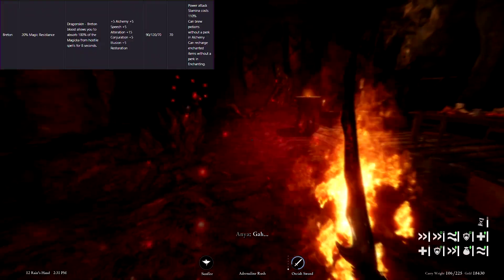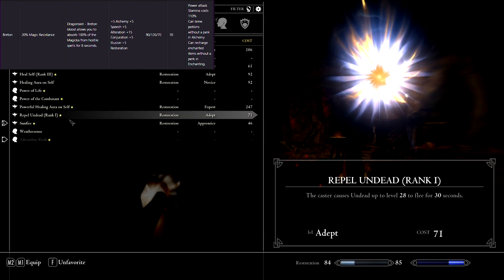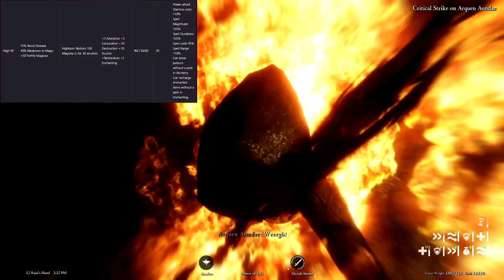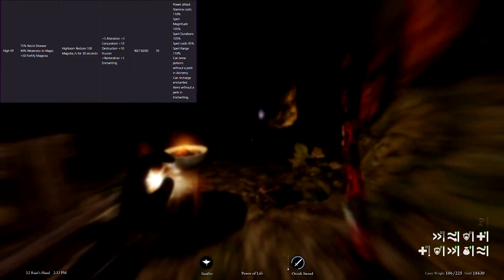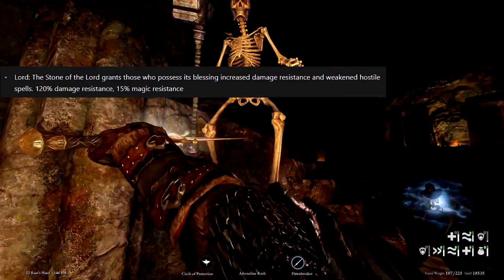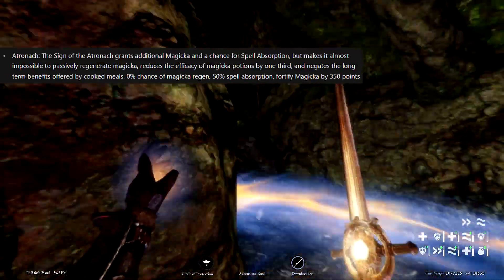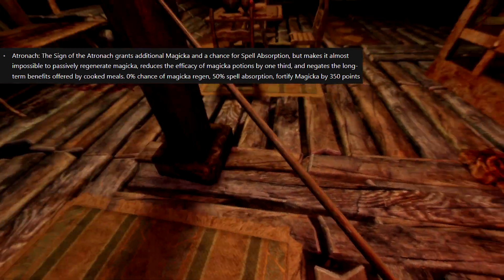Taking a quick look at races, Bretons are probably the best option because of their innate 20% resistance to magicka and their once-a-day ability to absorb 100% of magicka from hostile spells for 8 seconds. I think all other options are useful and viable in their own way, with one exception — High Elf. The 40% weakness to magic sounds like an incredible disadvantage, so I do not recommend it if you plan on doing vampire content. For standing stones, the Lord's Stone gives you 15% magic resistance and 120% damage resistance in general. The Atronach Stone is another option — if you can handle its early game drawbacks, it gives a 50% chance to absorb incoming enemy spells and likely a hefty magicka pool.